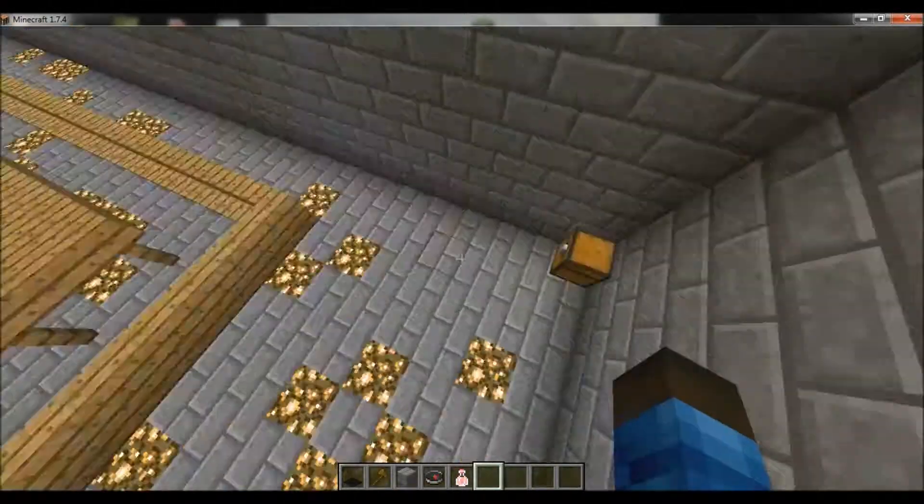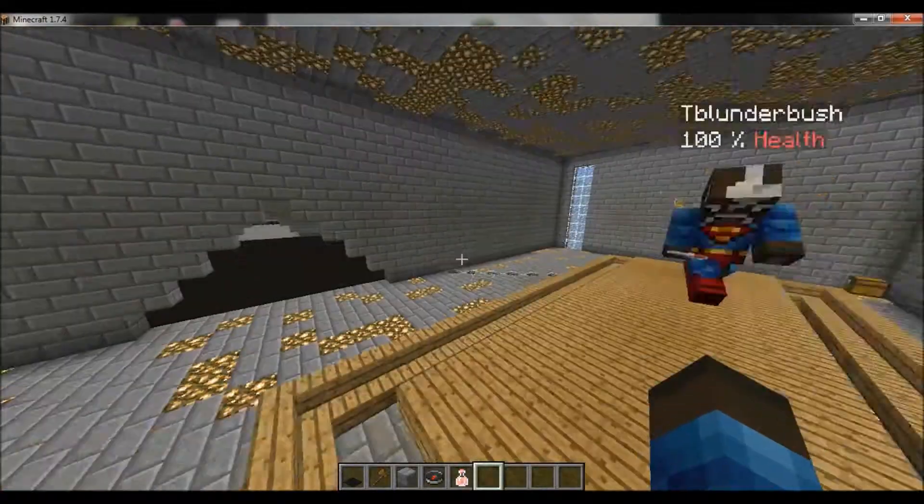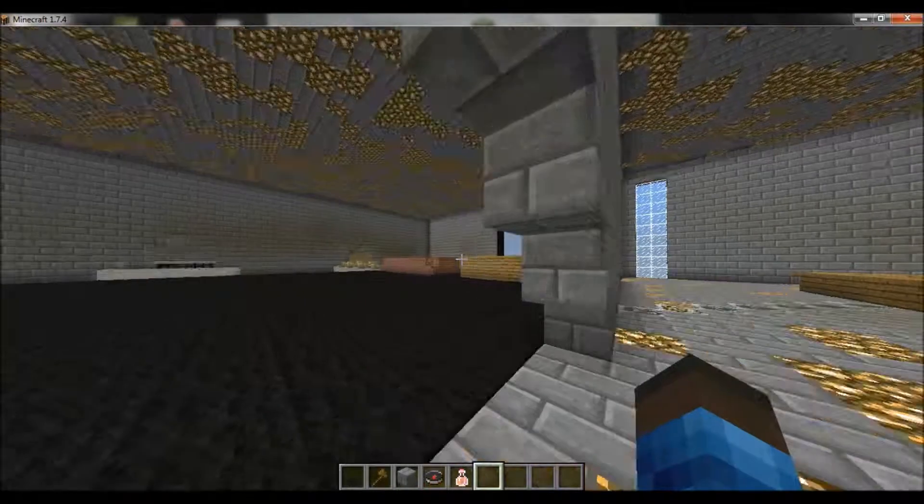You go through here and here's the dining room — beautiful dining room furnished with a wooden table and wooden chairs. Beautiful! And there are some chests for survival games which we'll be adding.